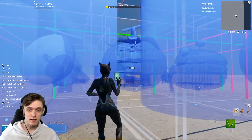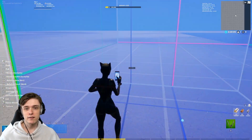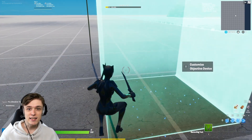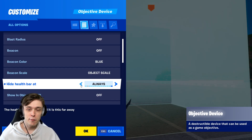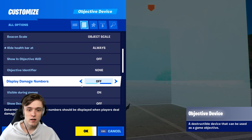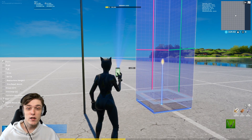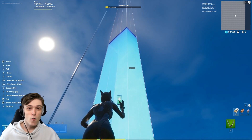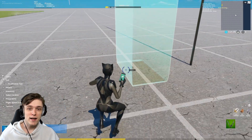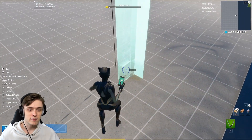We want to work with the squared objective device. The goal is to make it as tall as our wire, because this is what's going to keep the player in the air. For the settings of the objective device, make sure it's set to invulnerable and make sure the health bar is always hidden. Also, make it invisible during the game. You can also make it a little bit wider so that the player doesn't fall off. Once it's as high as the wire, make another version and rotate it 90 degrees.